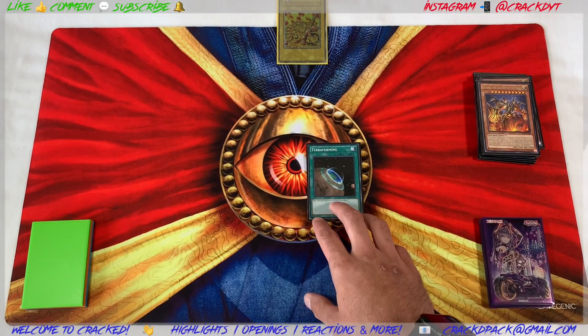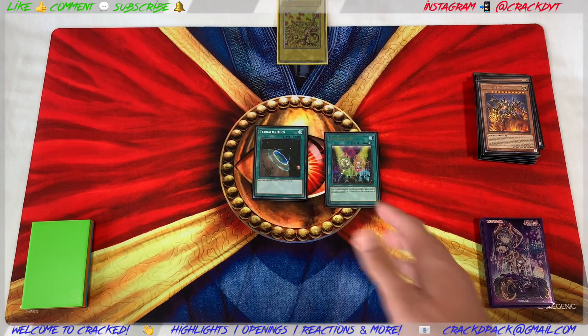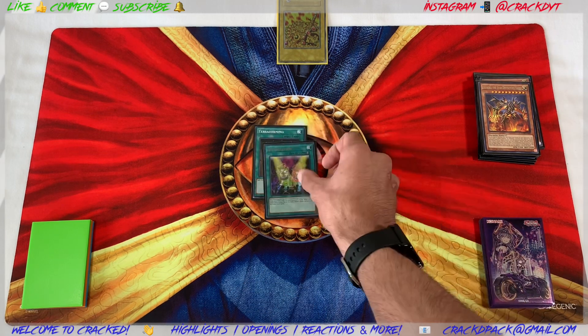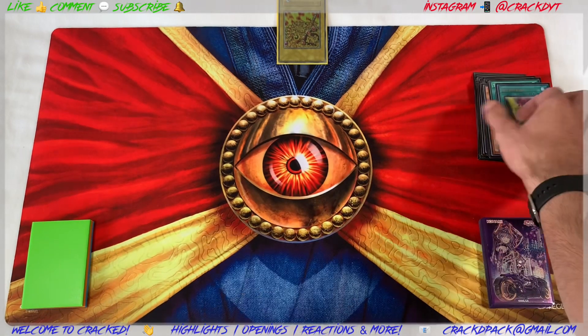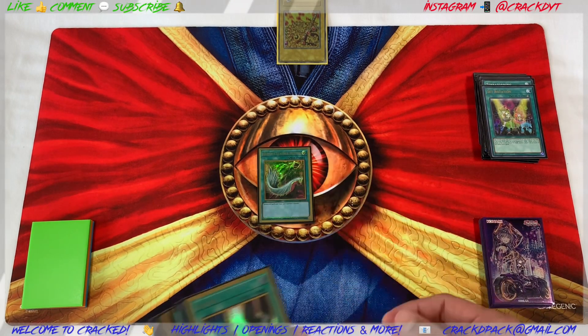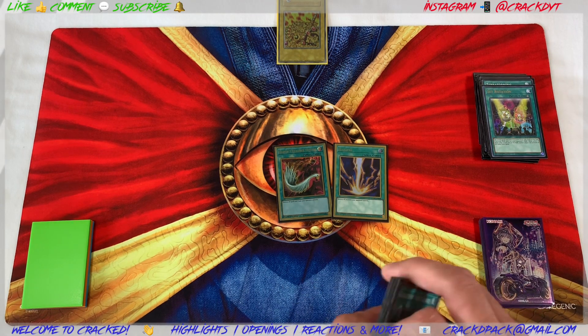You've got one Terraforming to see your Union Hangar, and Set Rotation as well. I'm looking into maybe playing Mystic Mine for that extra stinginess — we'll have to see. We mained one Harpie's and one Raigeki since this is a going-second deck.